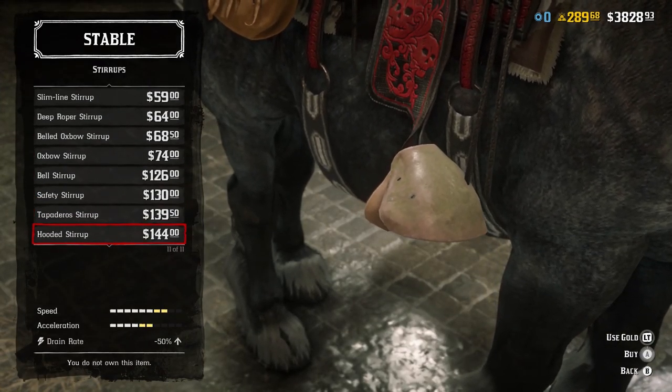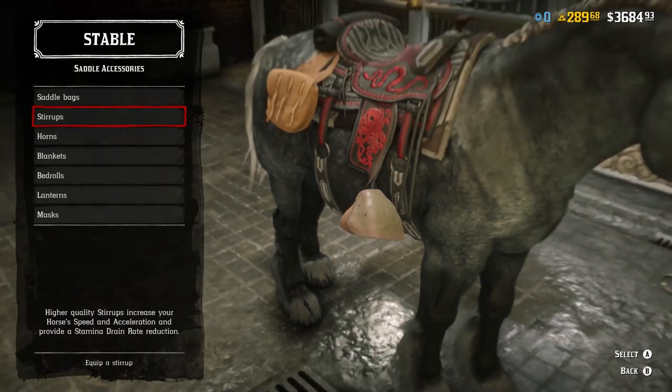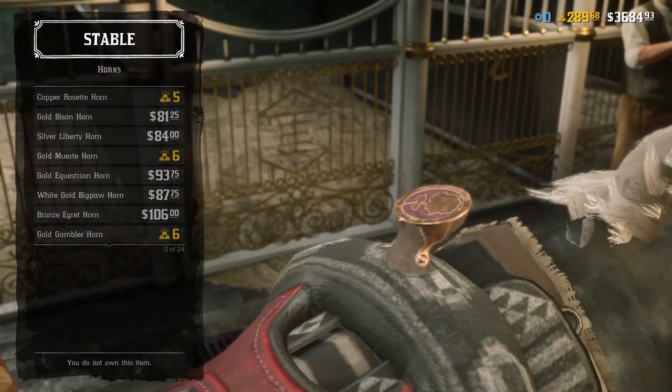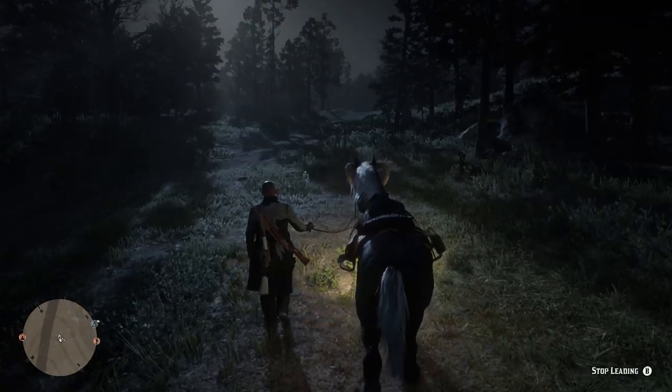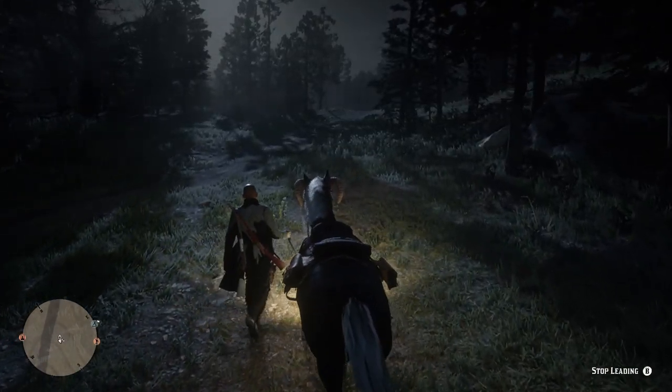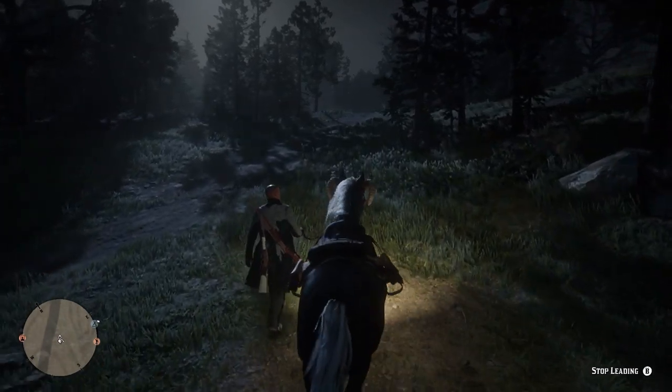At level 4 bonding, this horse will also have 9 health and max stamina, meaning overall you have 9 health, max stamina of 10, 9 speed, and 7 acceleration — with it only really lacking in acceleration. To go and get these high stats and increase the stats of your horse, you need to go and get a new saddle, and a good saddle at that.